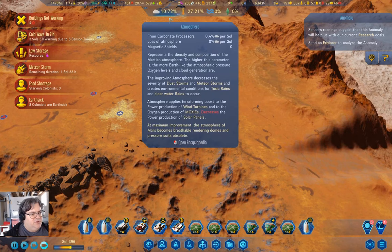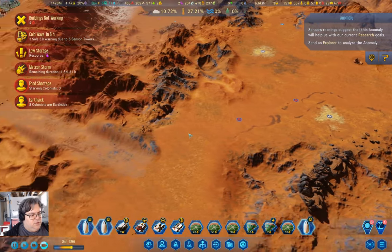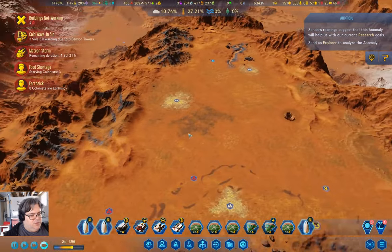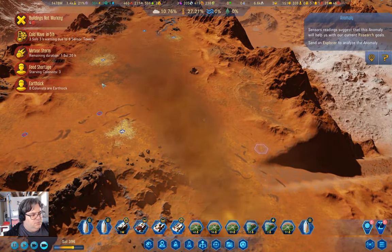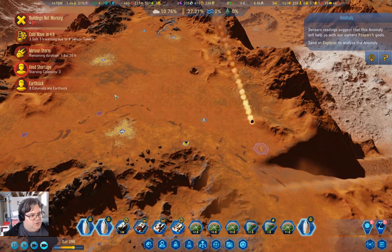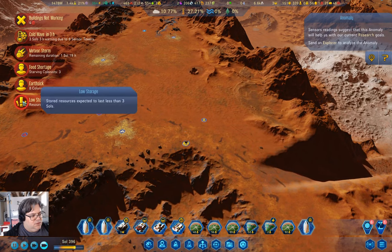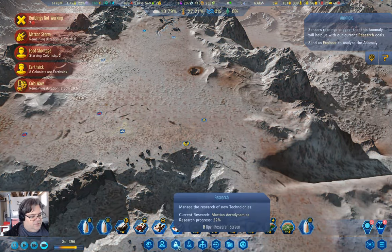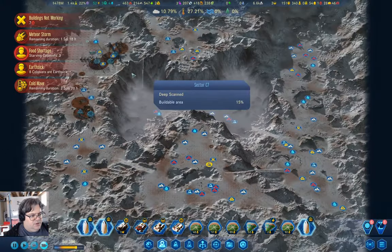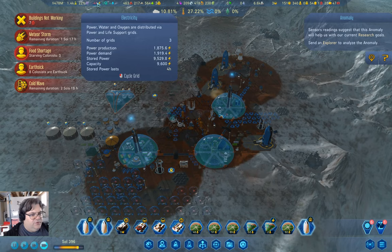We're at 10.7% atmosphere now. We're down at the bottom. Meteor storm, cold wave in five hours, low resources. There's our cold wave. Let's go back up here and observe that it is night and we are 44 power short.